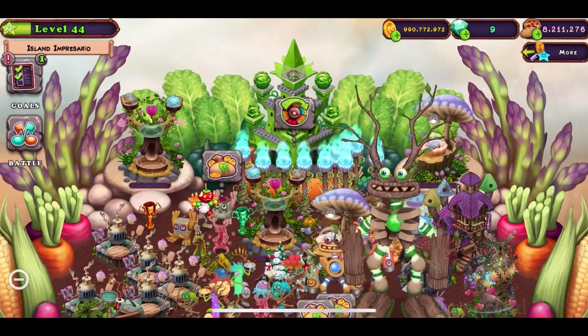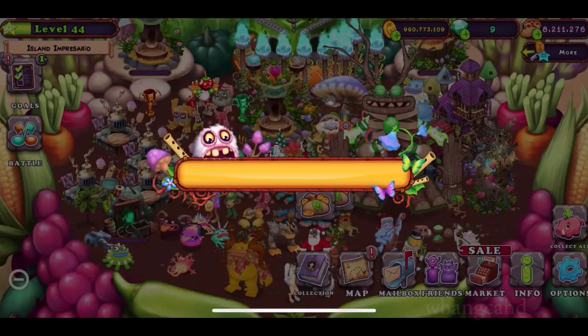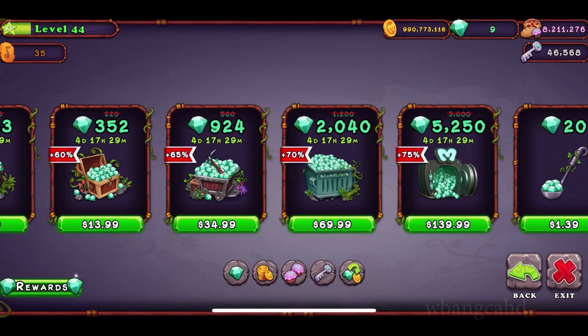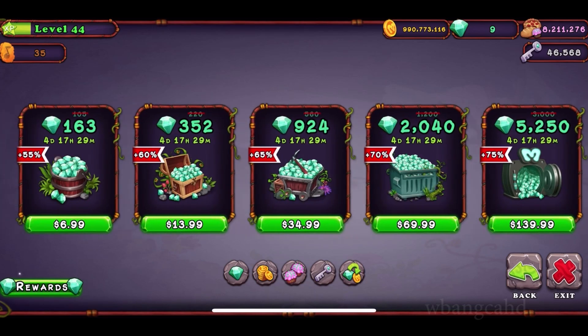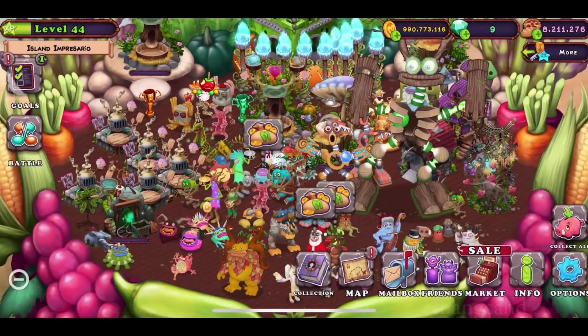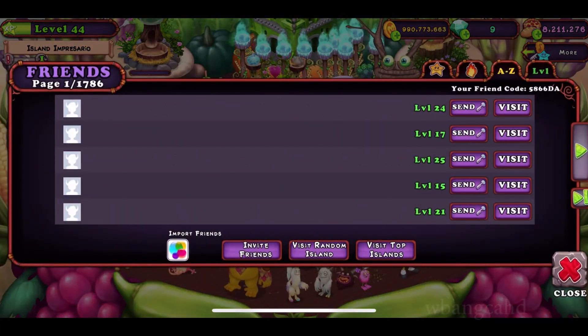That's the breeding combination — Pummel and T-Rox. If there's any update I'll let you guys know, but I'll keep on breeding. Let's see if there are any discounts on the packs — it looks like these packs are worse than last week's. Anyway, that's all for now. We'll be back in the next video, and if you haven't added my friend code, be sure to add me: 5866DA.